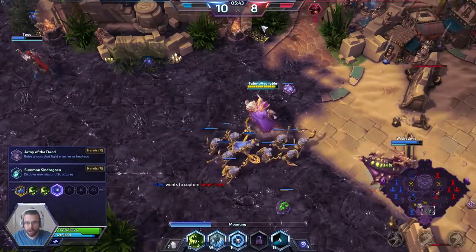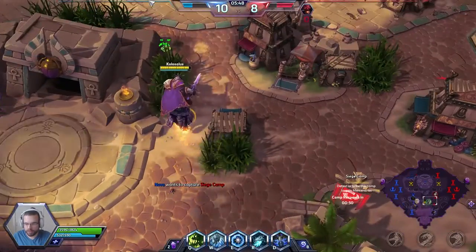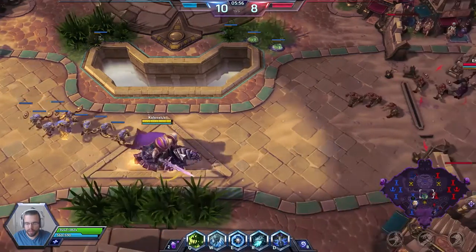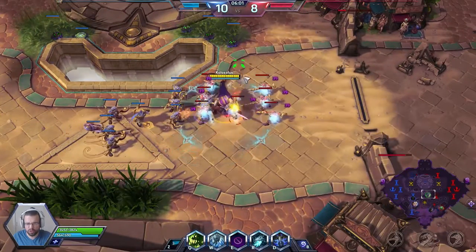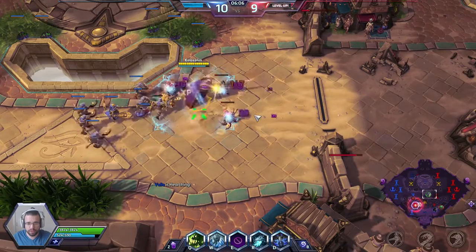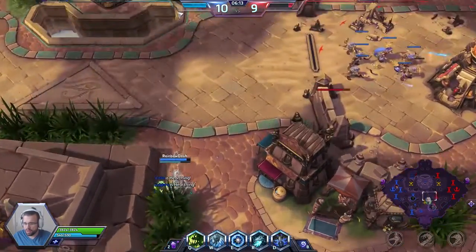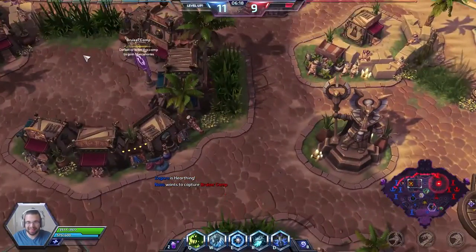Early on in Heroes of the Storm, Arthas used to be a very high gank potential character. I'm gonna go for Summon Sindragosa on level 10. He used to roam around lanes, especially when Butcher came out, and apply this root straight after the Butcher got his stun off — it was just super good combo. It was very prominent for a little bit, but then Butcher got nerfed, and some part of the combo was nerfed and it just became less relevant.